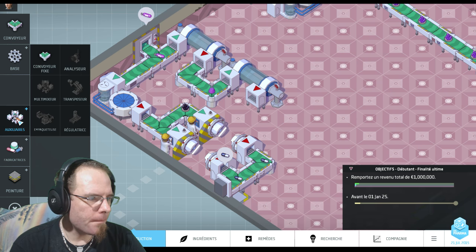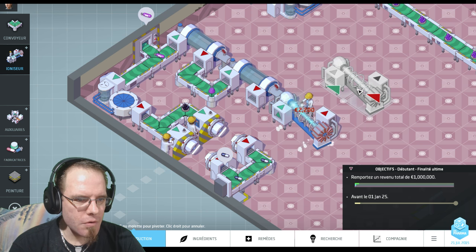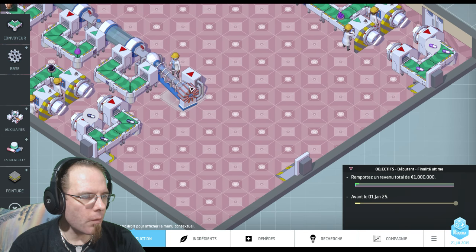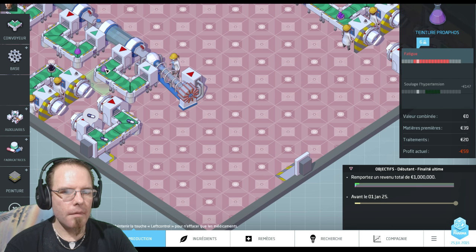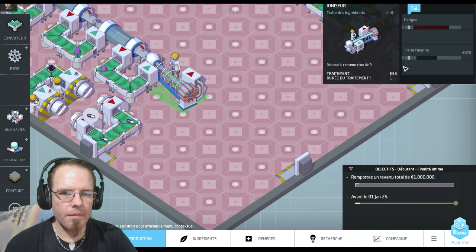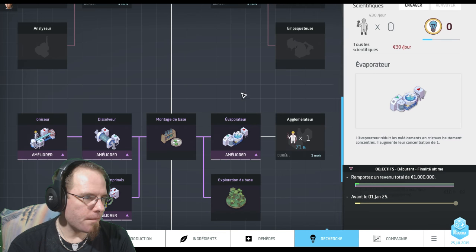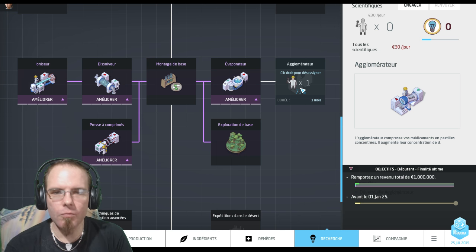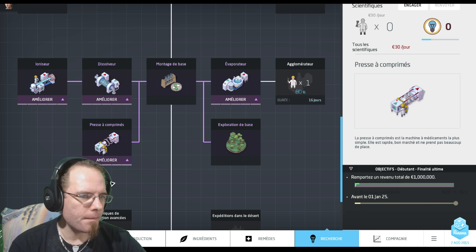Je fais passer dans l'Ionizer. Ça va aussi avoir l'effet de diminuer sa concentration de 3. On est passé de soulage l'hypertension à traite l'angine. Sauf que je n'ai pas encore l'effet actif. Pour avoir l'effet traite l'angine, il va falloir que j'augmente sa puissance de 3. Là je suis à 3, il me faut aller à 6. Je vais attendre un peu car au niveau de la recherche, je vais avoir l'agglomérateur très bientôt. L'agglomérateur augmente leur concentration de 3, ça va être parfait.